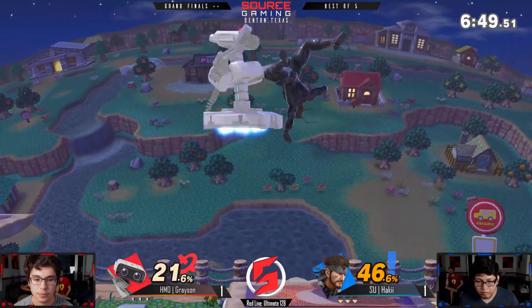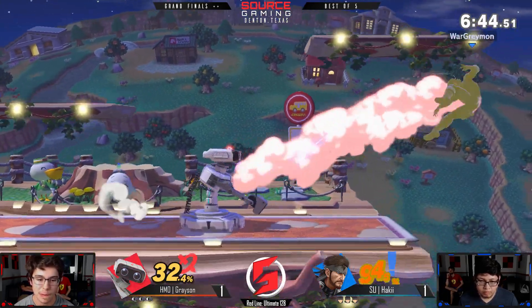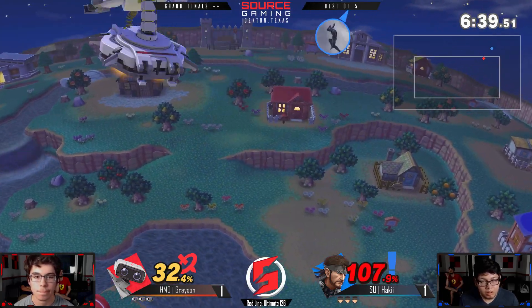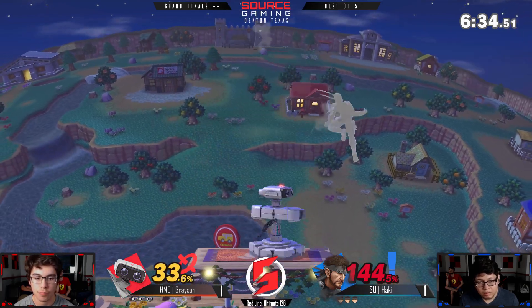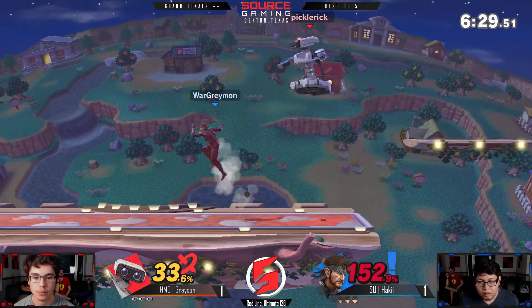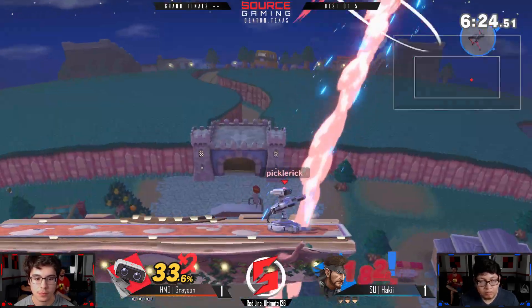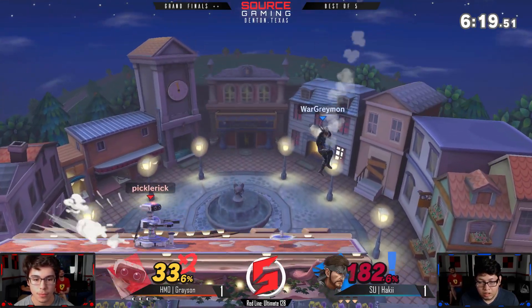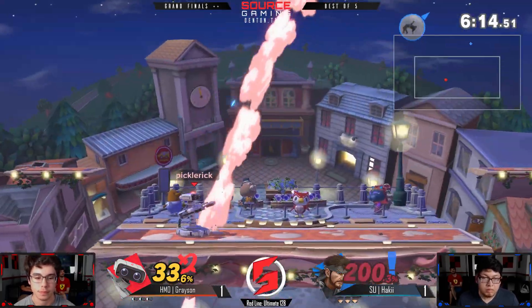Breaking out of those combos with grenade — there it is again. At least it damages himself if it didn't I'd be pretty upset. Oh he's going up — Grayson! This is so scary for both of them, he's at 144%. Even if Grayson hit that up-air, if Haki had managed to pull a grenade during that, Grayson might be dead — it was so close to the top.